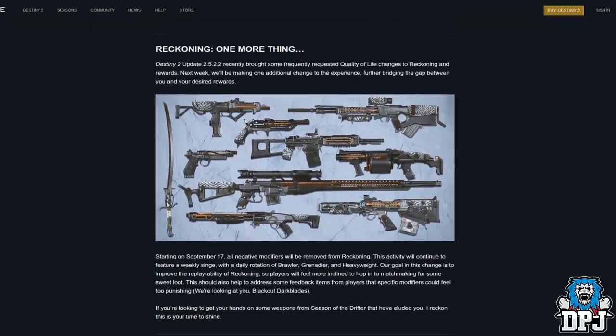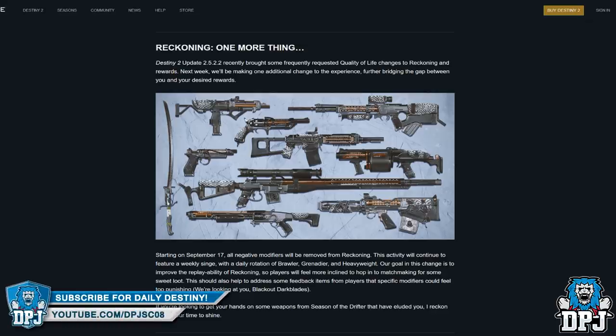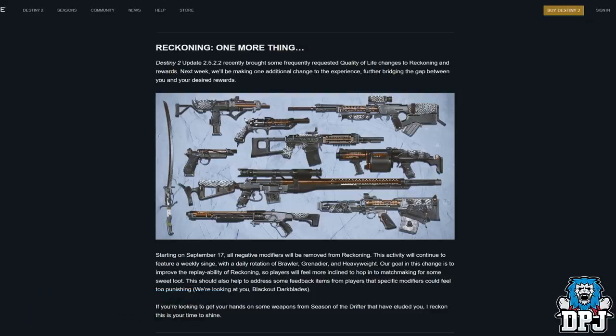One more thing — Destiny 2 update 2.5.22 recently brought quality-of-life changes to the Reckoning. Starting September 17th, all negative modifiers will be removed from the Reckoning. The activity will continue to feature a weekly singe with a daily rotation of Brawler, Grenade, and Heavyweight. The goal is to improve replayability so players feel more inclined to jump into matchmaking for loot, and to address feedback that specific modifiers like Blackout Darkblades felt too punishing.